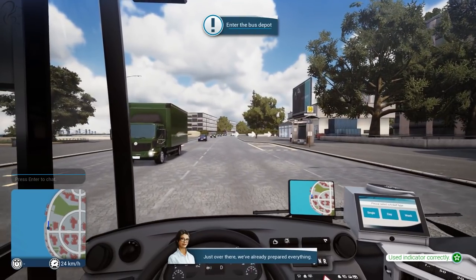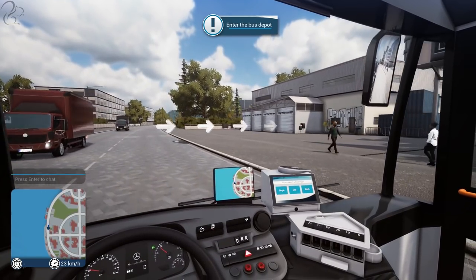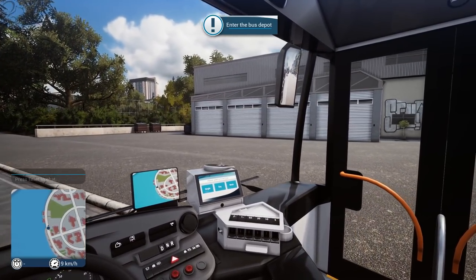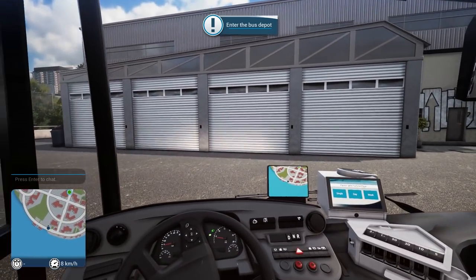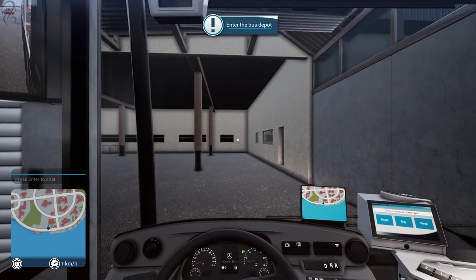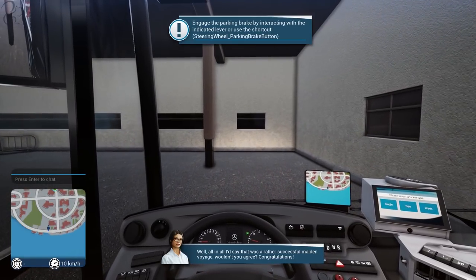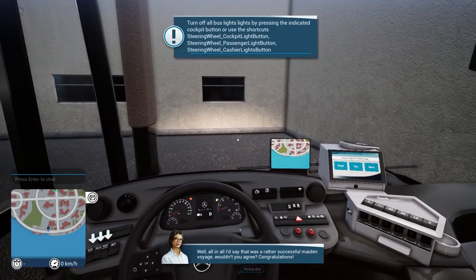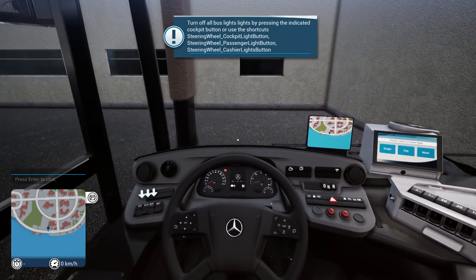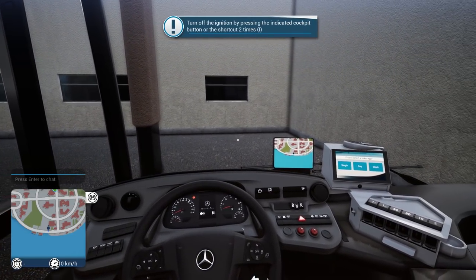We're going into the depot — it's got graffiti on it as well, which is a nice touch. The depot door opens automatically. We'll just pull up over here. Congratulations — put it in neutral, turn the lights off: 8, 9, 0 to turn all the lights off, then turn off the ignition.